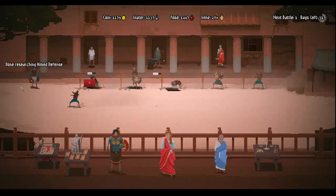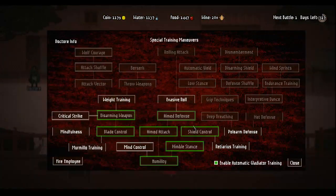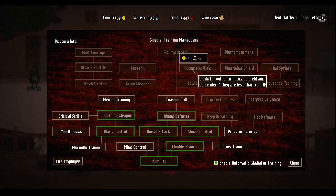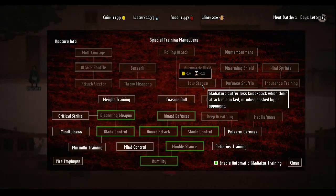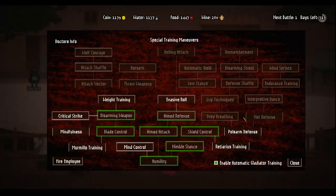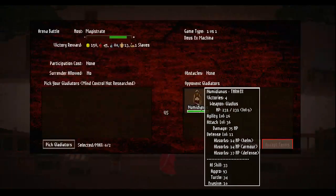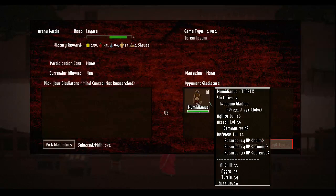So basically we're just gonna unlock everything. Evasive roll and rolling attack - that stuff's all kind of boring, but we want low stance gladiators, and auto yield. Still gonna get that even knowing it's kind of useless. All they want to do is fight.